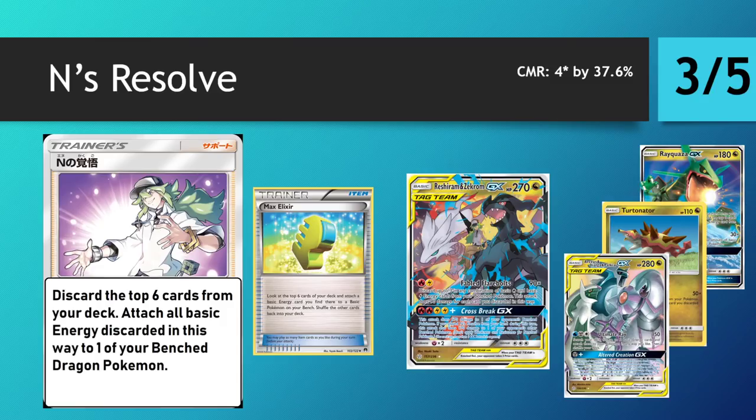I also think there'll be more straightforward Reshiram builds that won't go down the Ends Resolve path at all and instead go towards Welder and Tapu Koko Prism Star. He could be a reasonable accelerator for other cards too — Arceus, Dialga, and Palkia is another promising Dragon tag team, and Turtonator loves bursting energies into play. Ends has some promising options and may sneak into Reshiram decks just to have the option for a full-effect GX attack, which is a very strong GX attack at the end of the day.